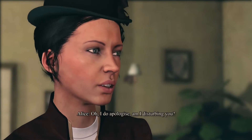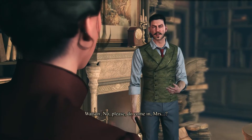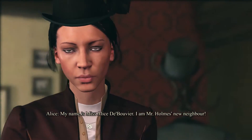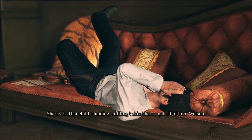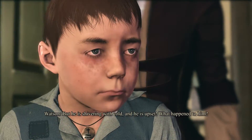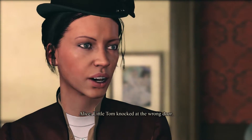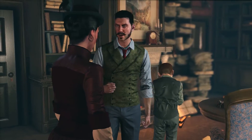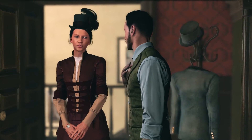A visitor arrives at Baker Street: Miss Alice de Bouvier, Mr. Holmes' new neighbour. Behind her stands a shivering child. Holmes tells Watson to get rid of him, but Watson notes the boy is cold and upset. You now meet Tom Hurst, a Whitechapel boy who has come seeking the help of the famous detective in the matter of his father's disappearance.